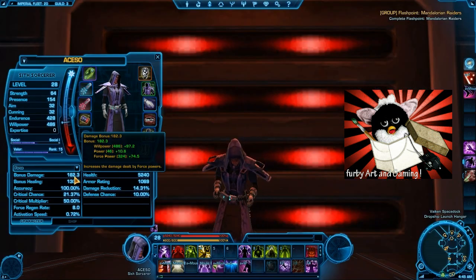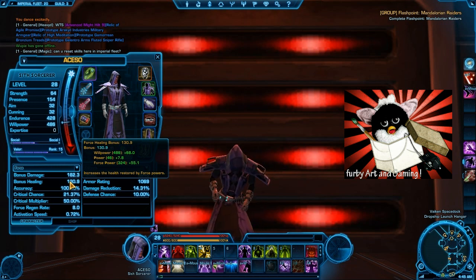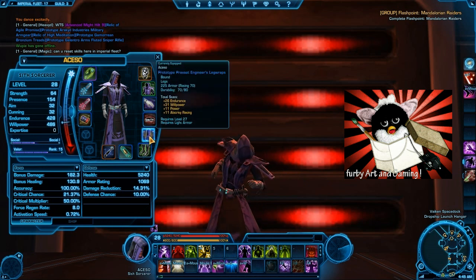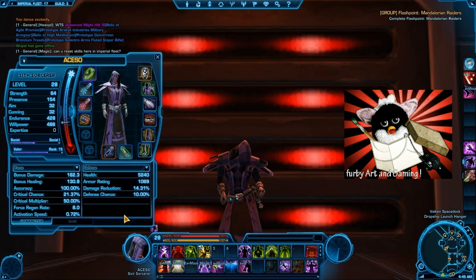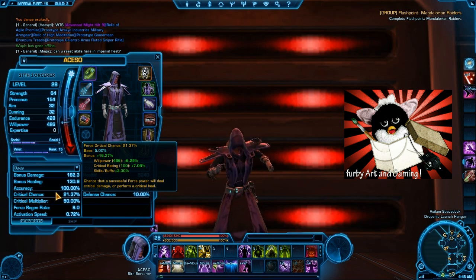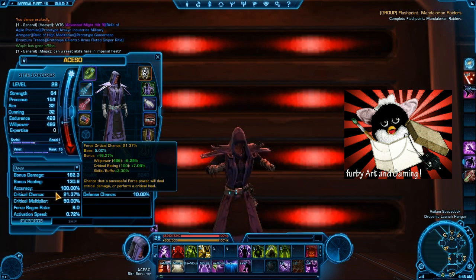The last thing I wanted to talk about was stats. Bonus healing is your main stat, increased by willpower, power, and force power. You need as much of this as possible — that is quite self explanatory. I personally like to stack crit as much as possible. I like big crits and seeing big numbers. In a group this usually goes up to about 27%, with an extra 5% from operatives if you have one in the group. Other party buffs will increase it further, along with your bonus healing.